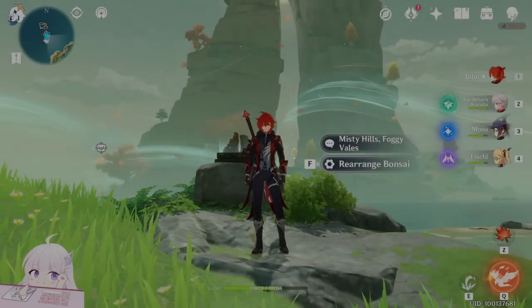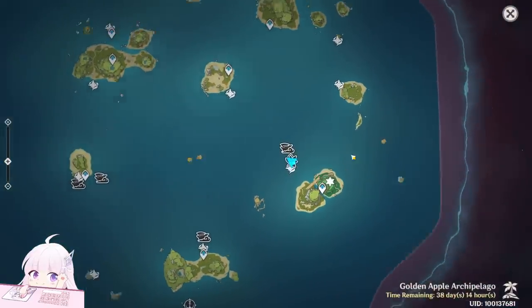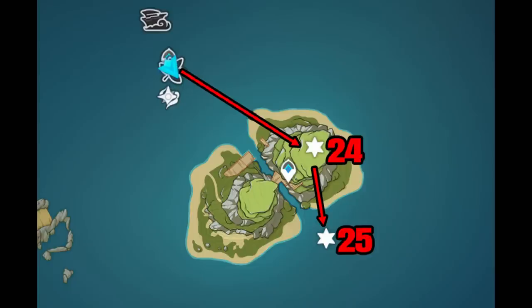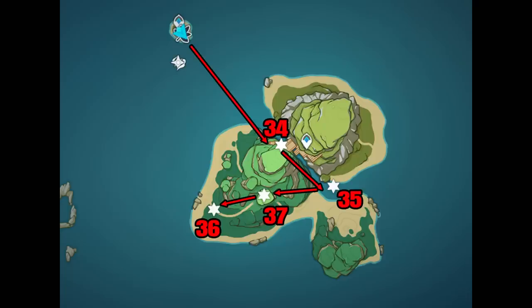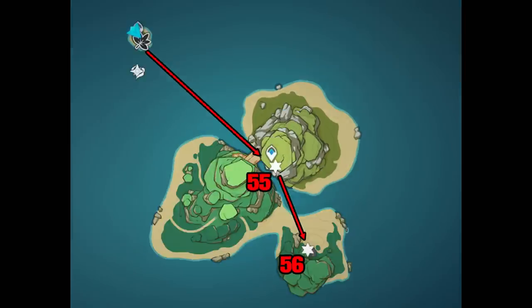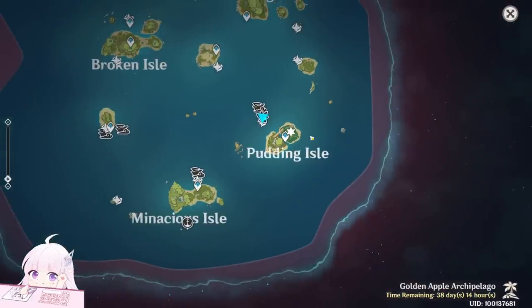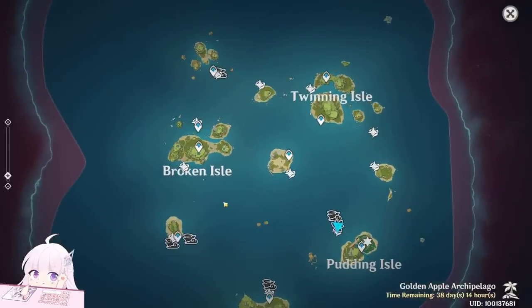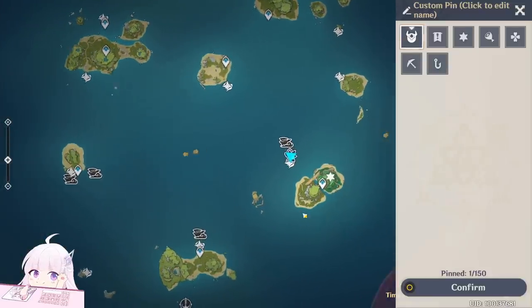Hello guys and welcome back to my channel. In this video I will show you the second part of the old chest locations for the Golden Apple Archipelago. Today is day 2 and they added a pretty good amount of chests. They are mainly on the Padding Island and some 10-15 outside of the Padding Island, which is the new platform on the sea and some mirage you can find around the islands.